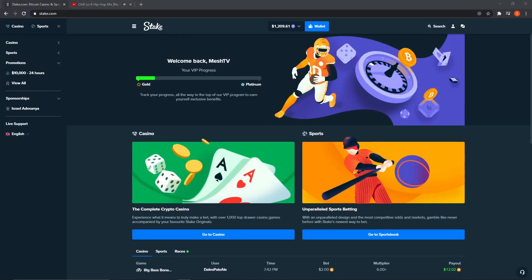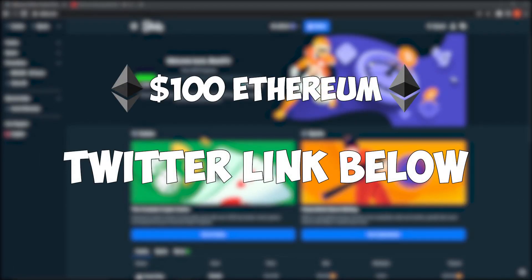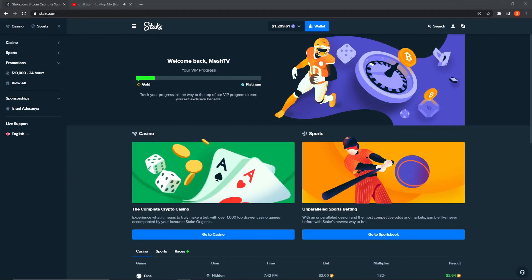Hey guys, before the video starts, I just want to let you know there is a $100 giveaway in the description below. Hit the Twitter link, follow the instructions, and you guys will be all set for that. Also, please be above the age of 18 to gamble, and if you do decide to gamble, make sure you do it responsibly.